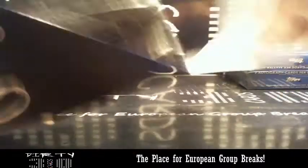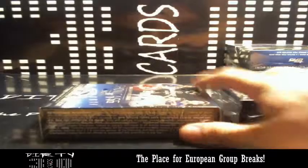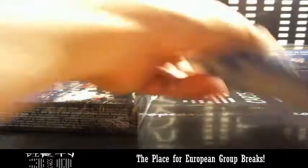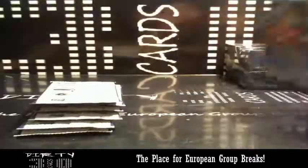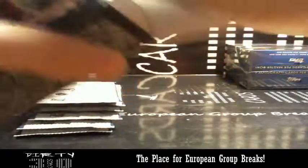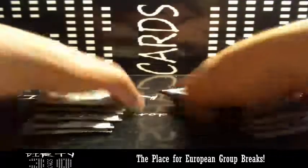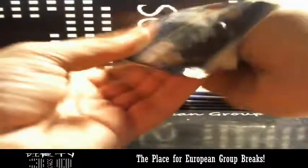Alright, here we go — box number six. We got Insert — Marcus Rosenberg and the autograph behind it. We have Road to Victory Barcelona, that's Dani Alves. We got Mikel Arteta. Oh, sick! Barcelona — Gerard Piqué, five of five! I thought it would be Messi. Piqué five of five — black. Four of Capstan and Barcelona.